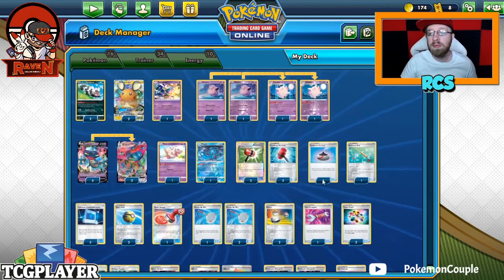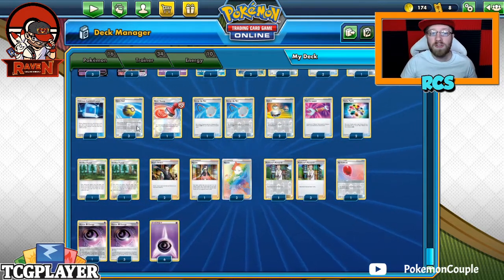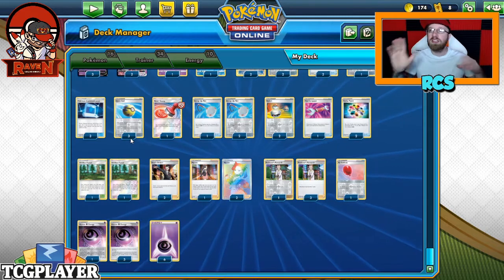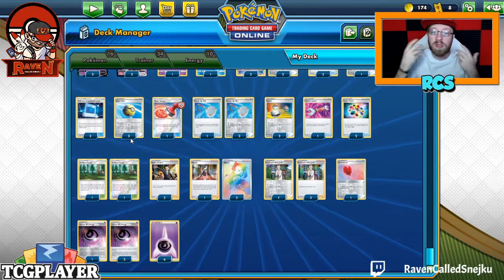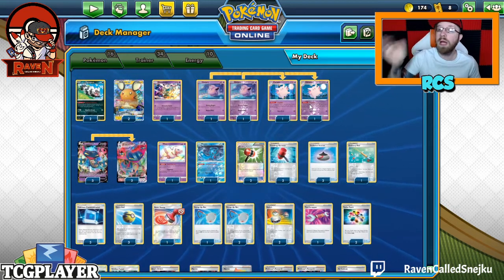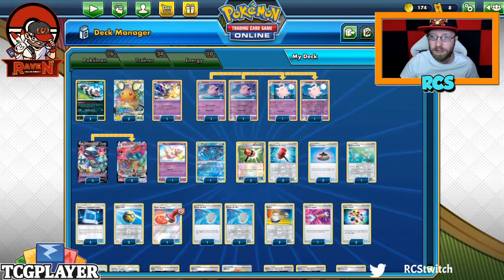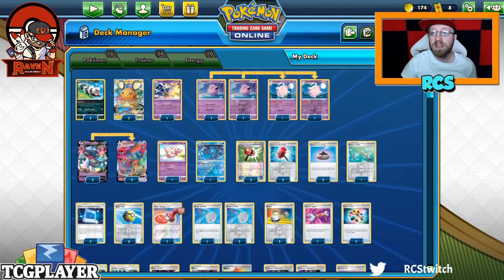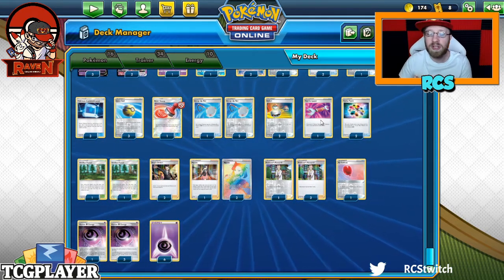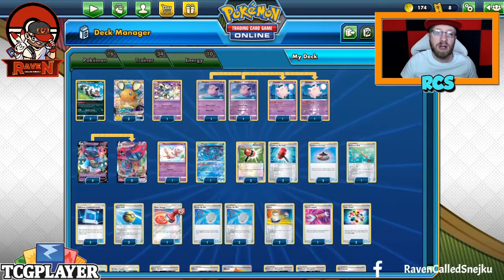Then we have 4 Crashing Amours, 2 Evolution Incenses, 1 Ordinary Rod, 3 Pokémon Communications, 3 Quick Balls — we're playing 3 here, it does work, because we don't have a super big bench, we just want the pieces that will help us win. One Reset Stamp, 3 Scoop Up Nets — those go on the Kleefable if you want to bounce energy back to the top of your opponent's deck, or onto a Zigzagoon to add those damage counters, because you might need 10-20 damage to win the game. Two Switches, one Tool Scrapper to get rid of Air Balloons, charms, all of that stuff.